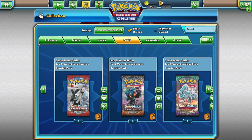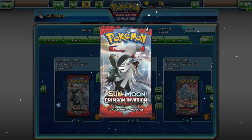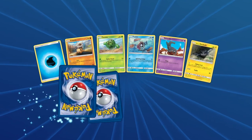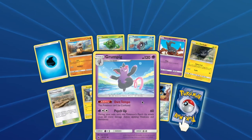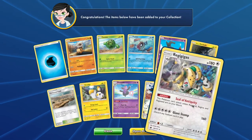Last but not least, Zappy himself. With Crimson Invasion you will have access to: Cubone, Cacnea, Feebas, Salandit, Alolan Geodude, Emolga, Grumpig, Mawile, and Regigigas.